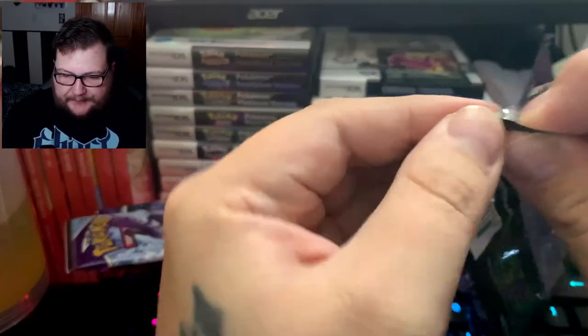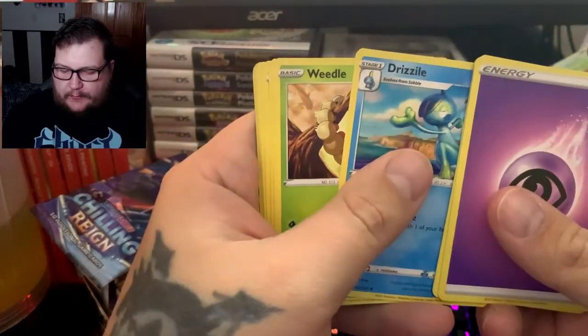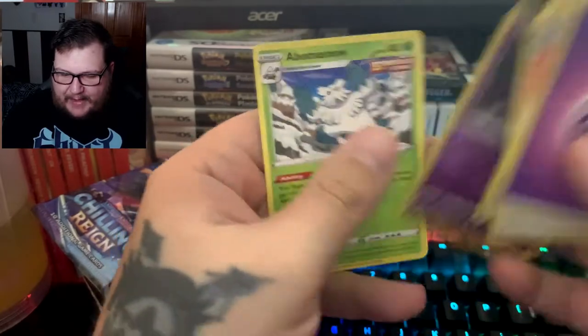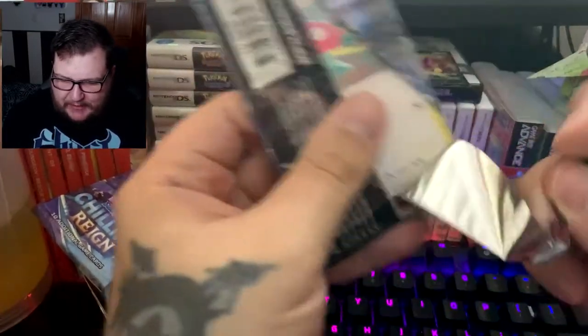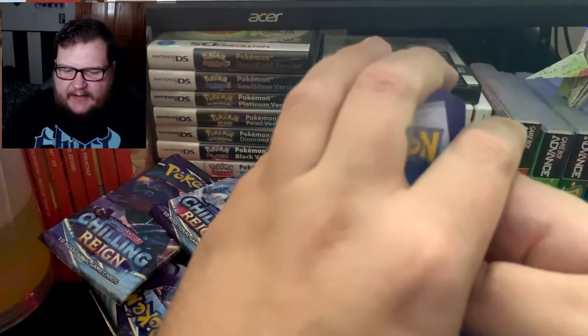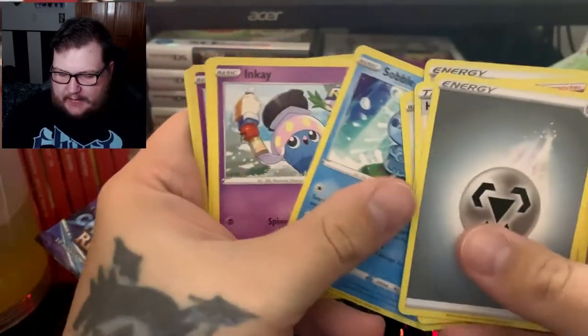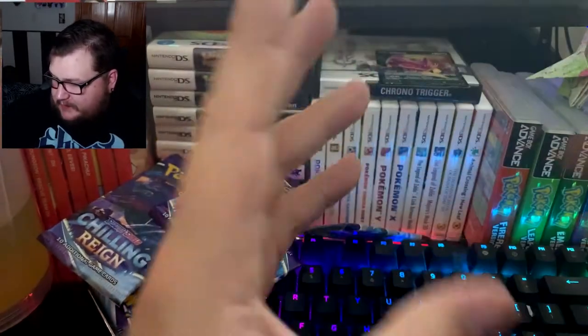Pack four: Impact Energy, Path to the Peak, Drizzle, Weedle, Clobbopus, Mareep, Ralts, Castform, a nice Gastly, and Abomasnow. Then: Honey, Impact Energy, Path to the Peak, Porygon, Heracross, Sobble, Inkay, Swavet, and Sirfetch'd as our rare. We have a lot to clean up here — haven't opened this many cards in a while. Pretty excited!